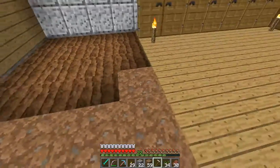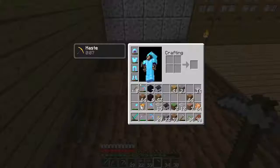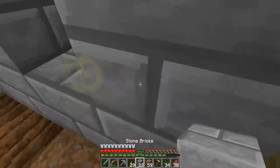You guys know what I'm saying — my chests are right in the middle of the room and I kind of want to fix that and make it a little bit more organized. So what I'm going to do is — oh, I need to have a water source here, don't I? Let's go ahead and do that, I need to grab a water bucket.